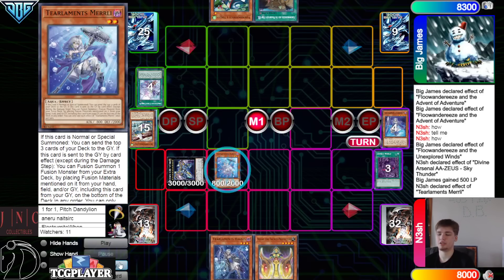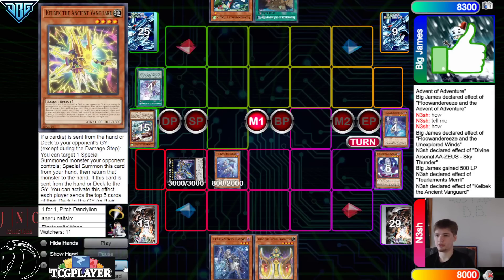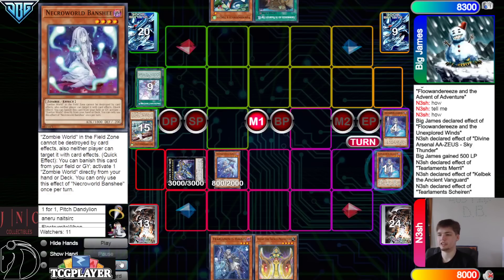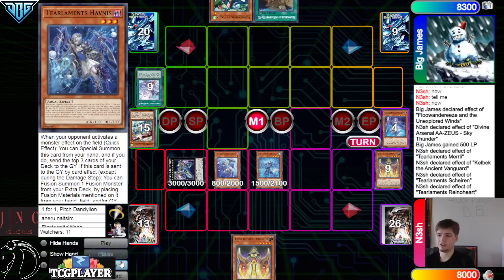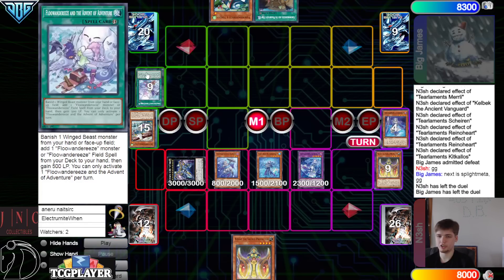Summon Merely, Merely effect, go mill 3. We see Necrworld Banshee and Kelbeck. Kelbeck effect, mill 5. Even if we don't hit anything, our opponent will lose to the floodgate produced. We hit Shailen and Rhino — so that's actually game. We just go for game right here very easily. Rhino, Kit. They go ahead — next is Splite Meta. GGs.